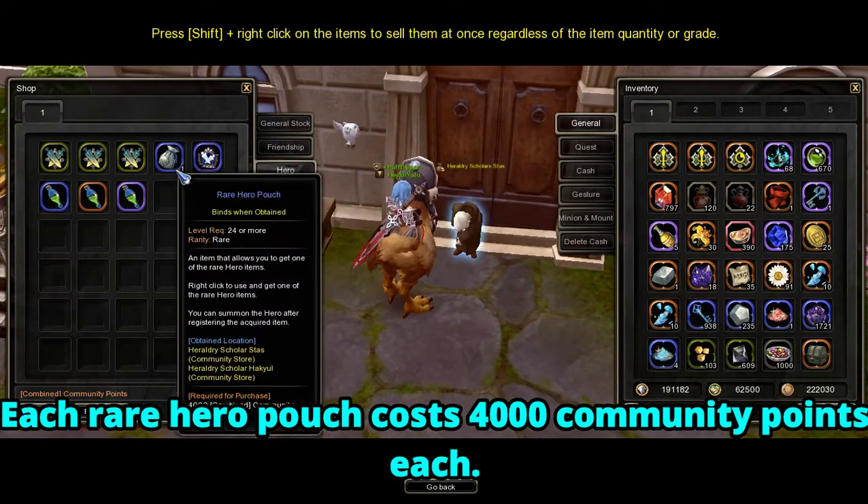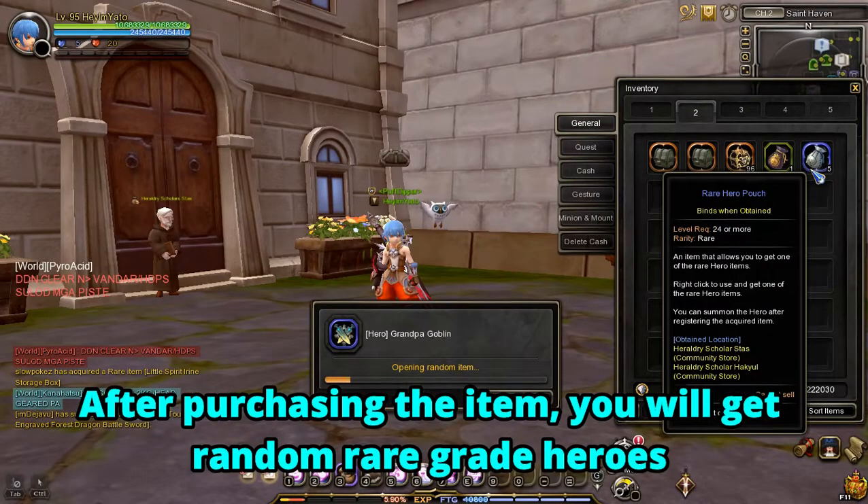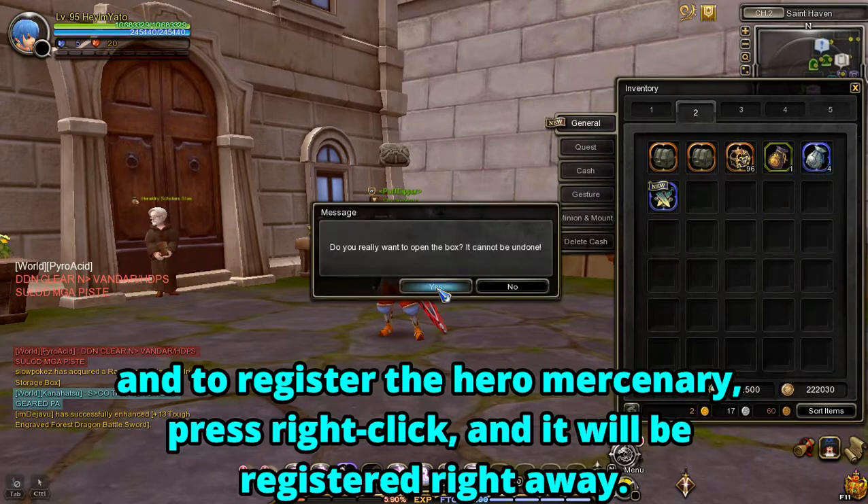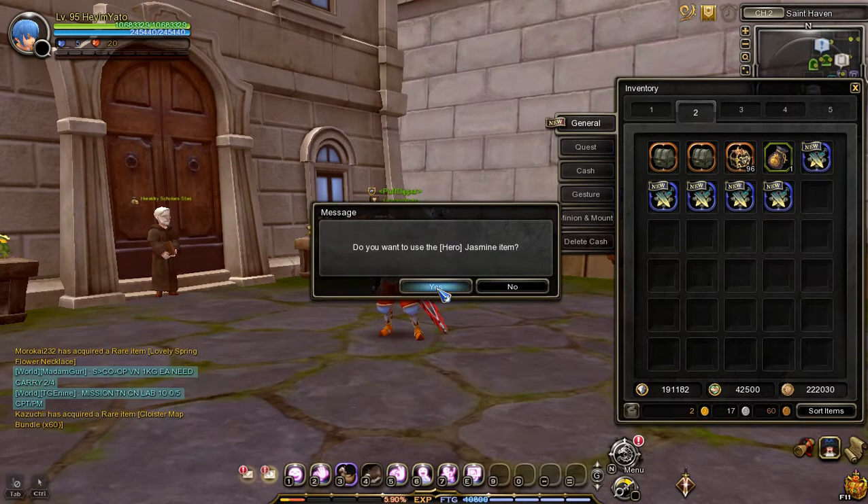Each rare hero pouch costs 4000 community points. After purchasing the item, you will get random rare grade heroes. To register the hero mercenary, press right click and it will be registered right away.